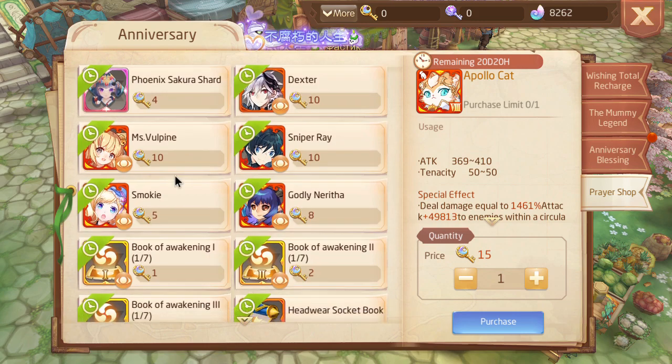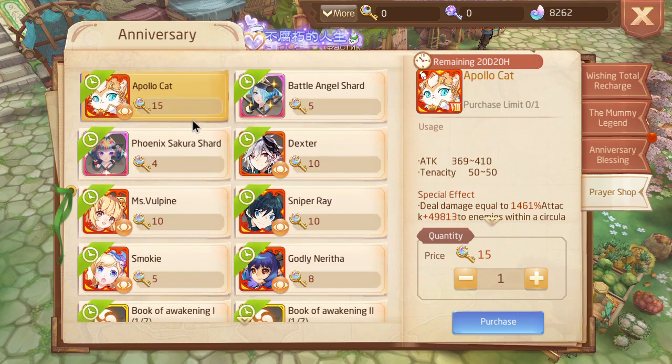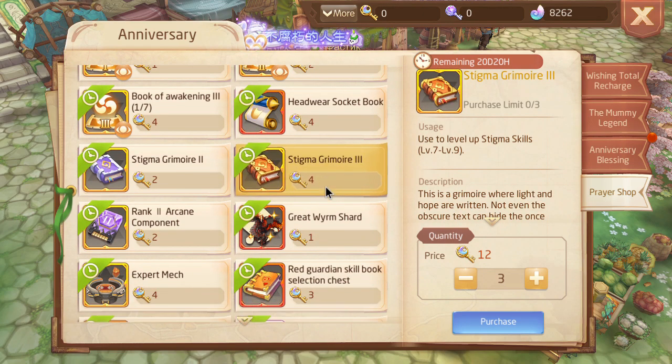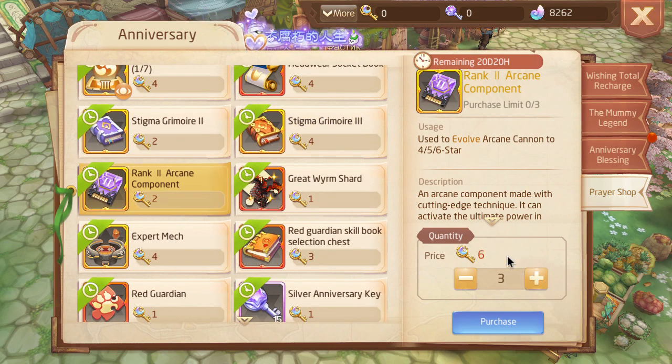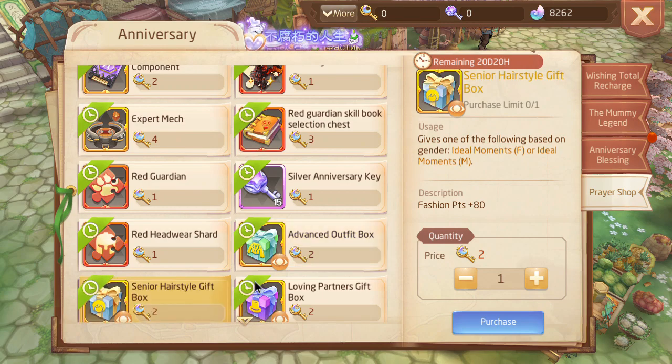If you're a free-to-play, I'd say you need like 15 keys. Depending on your awake, I'll go 15. Skip those two. Let's say you want to get these — that's 12, that's 27. You want to get these — that is 33. Let's say you want to get the outfit and the hair — that's 37.